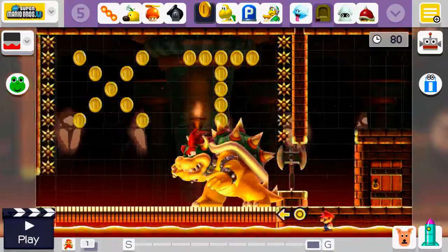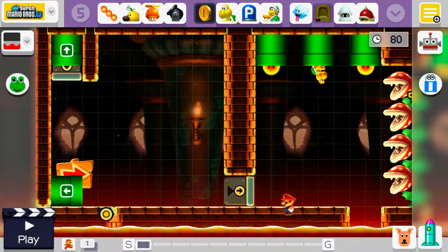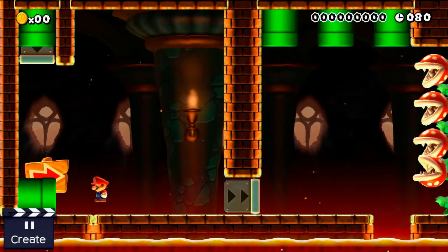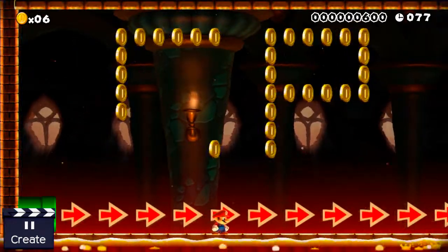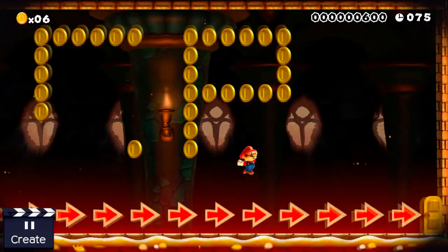There we go. If you can do all that you have beaten the level. However, let me show you what's in this pipe. See the letters CMP there - that represents checkpoint.